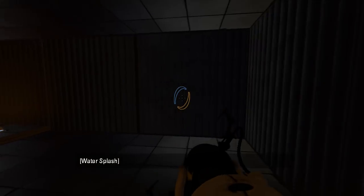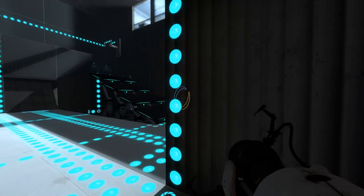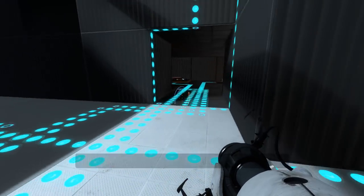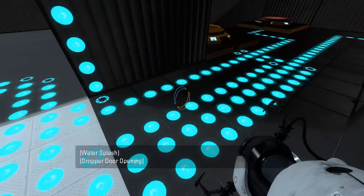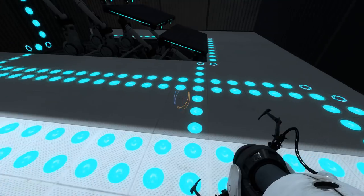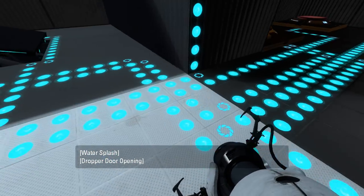We'll also need some light strips in here. Although I wonder why these are sequestered off like this. Also, these antlines are a complete and utter mess. You definitely want to try and arrange things in such a way that the antlines are not completely overlapping like this, because the whole point of antlines is that the player can follow them to see what's connected to what. With a mess like this, I have no idea what anything is connected to.